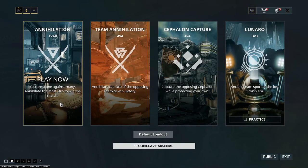Similar mode is Conclave, but we are fighting real players. We have four modes here: Annihilation, where each player is an enemy; Team Annihilation, a clash of two teams; Cephalon Capture, a typical capture the flag mode; and Lunaro, a team game where you need to catch a ball with a special claw and throw it into the opponent's goal.